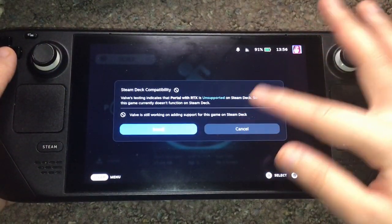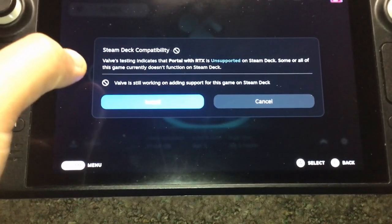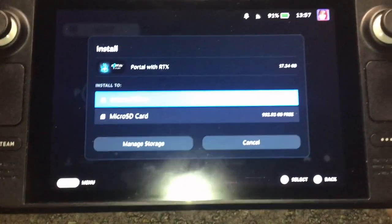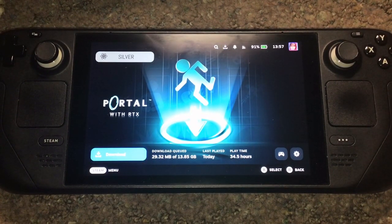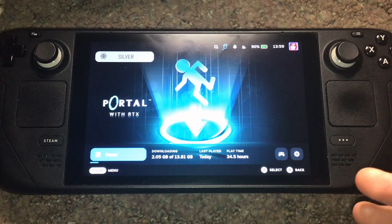Now, it does say that Valve is still working on adding support for this game on Steam Deck — it says it's unsupported — but technically it is playable. For the purposes of this guide, we'll be installing it on a Micro SD card. Keep in mind that installing games onto a Micro SD card won't affect the games in any way; it's just that loading times will take a bit longer compared to installing on your SSD. Not a deal breaker, just something to know.